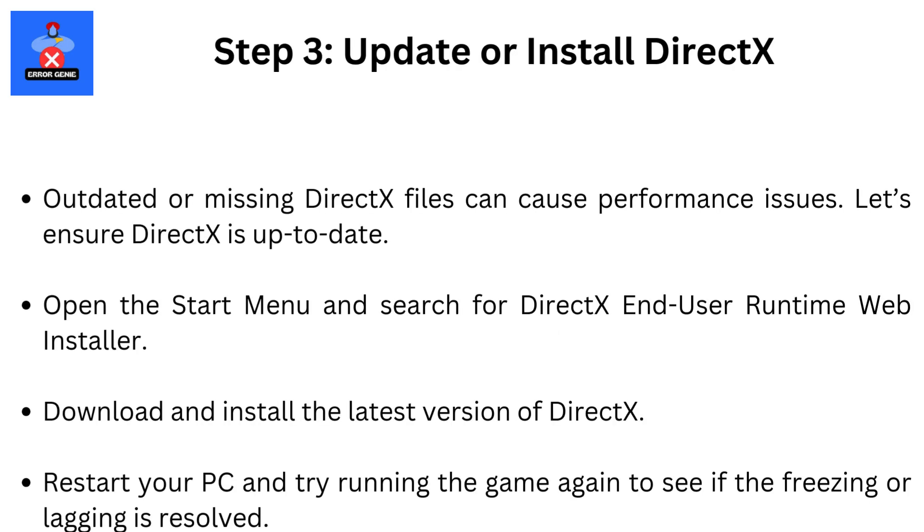Step 3: Update or install DirectX. Outdated or missing DirectX files can cause performance issues, so let's ensure DirectX is up to date. Open the Start menu and search for DirectX End User Runtime Web Installer. Download and install the latest version of DirectX. Restart your PC and try running the game again to see if the freezing or lagging is resolved.